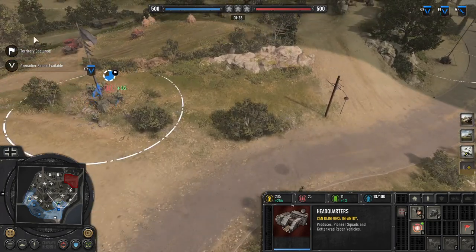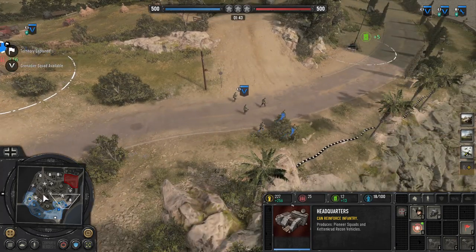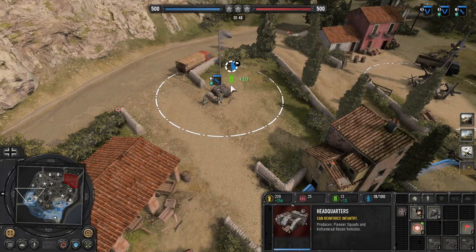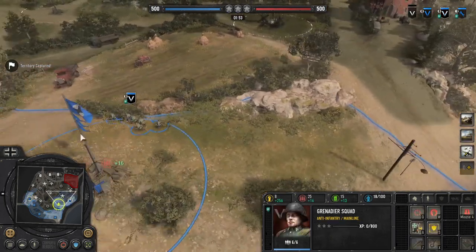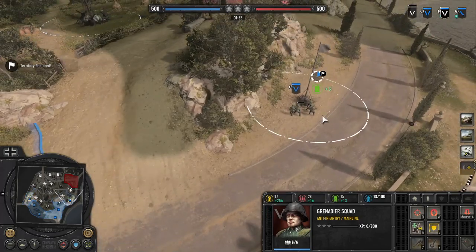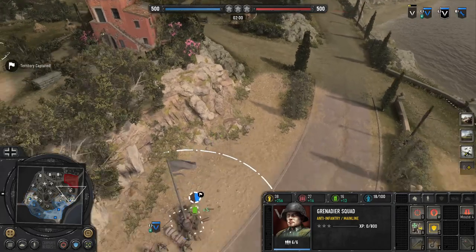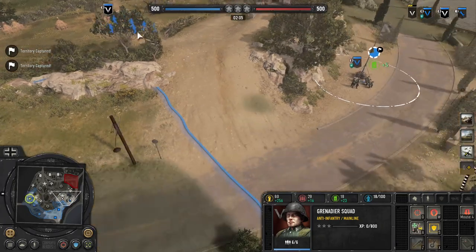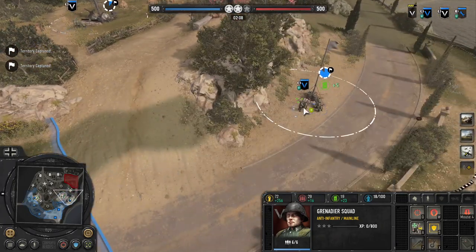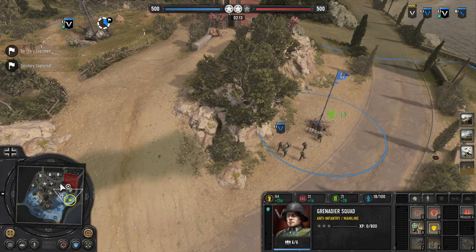Grenadiers are capping, sandbags are squared away. I'm going to put them on the edge — no counter attacks coming. These guys are going to put a sandbag down and cap. I've got all these units moving nonstop. I'm constantly peeking because his engineers could rush me at any time, so I was nervous. Sandbags are up so I'm not too scared. If engineers rush me, I can run uphill or hold my ground, wait for these guys to reinforce and then merge — buying me more time.